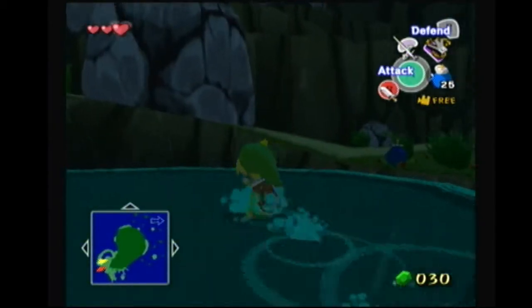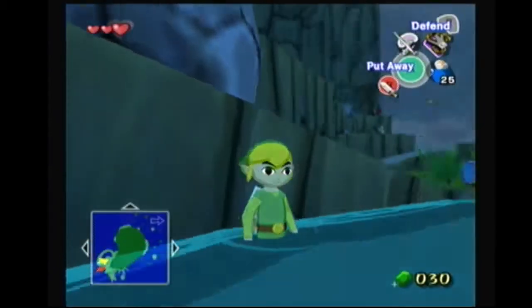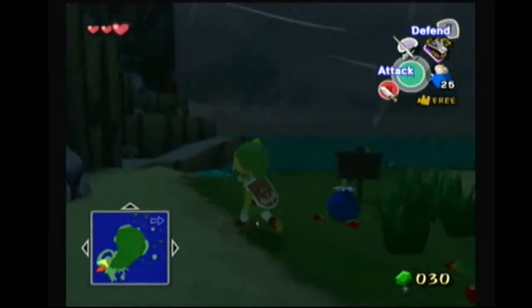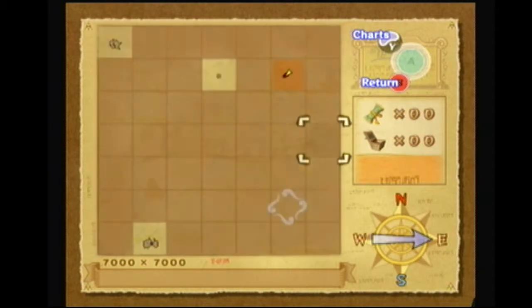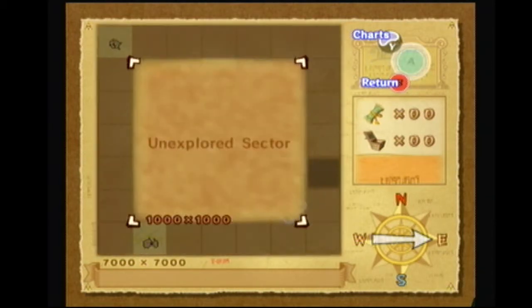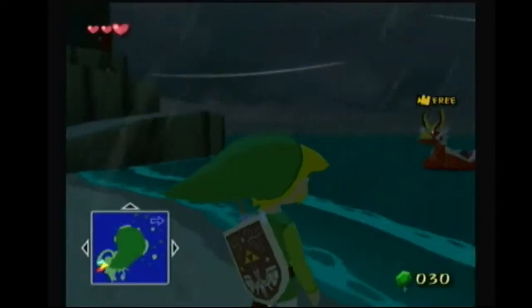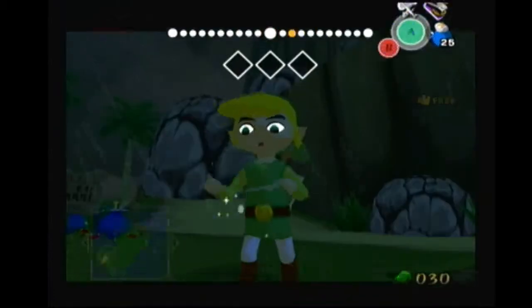What we're going to do is get storage and super swim to Bird's Peak Rock — it's around here, I'm pretty sure it's this one. But before we get storage, we're going to change the winds.